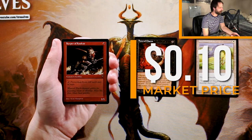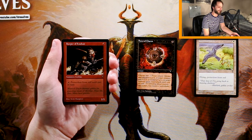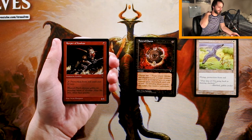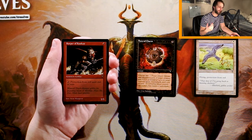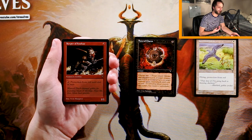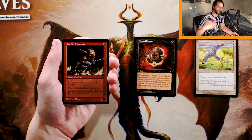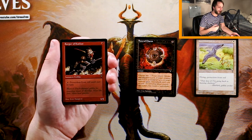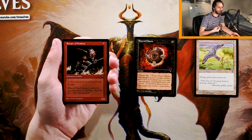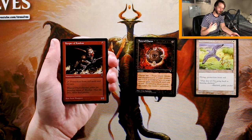Keeper of Cuckus is a 1/1 for one red, and you can pay one red and it gets protection from red until the end of the turn. Lots of red on this card. I really don't like it, other than the fact that it's a goblin and there's at least some synergy potential. But honestly, other than that, it's kind of a waste of mana to just give it protection from red every turn. The 1/1 for one makes it an okay one-drop at best, but I'd much rather have either of the other two cards we've gotten so far.